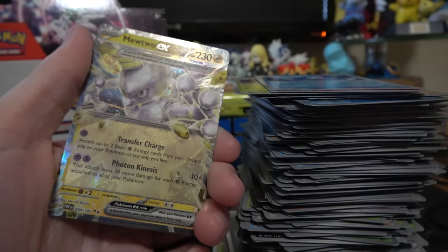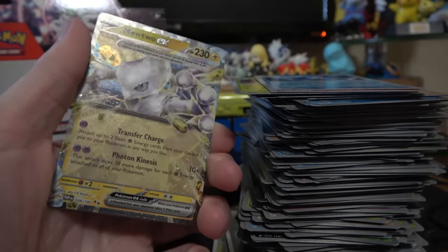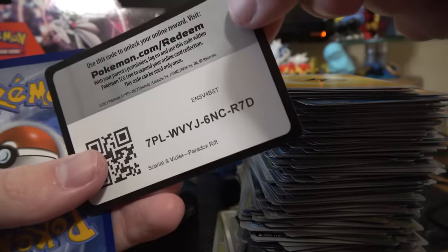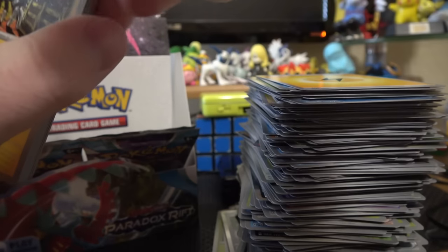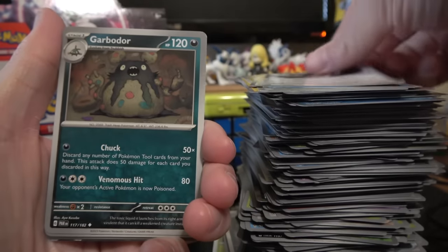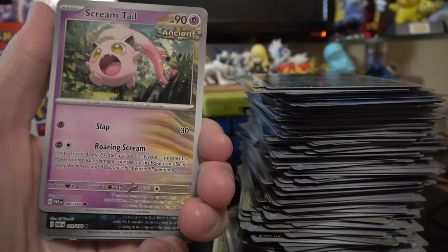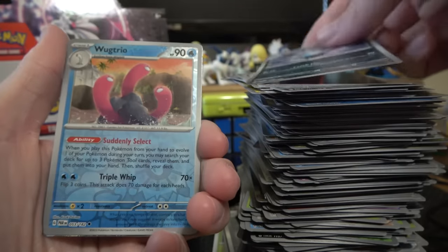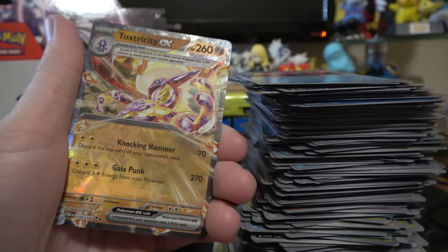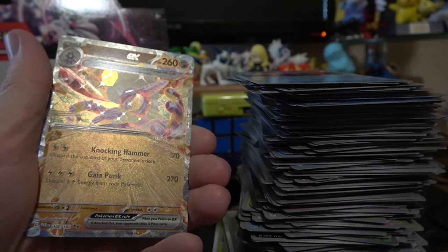Mewtwo! I didn't even know that was in the set — that looks really cool. I like the Terra EXs a lot. They kind of remind me of the VMAXs because they're all textured. And Blissey. That Feebas — I feel bad for that Feebas, it feels like it's been through a lot. Screamtail, Reverse Crobat, Reverse Wugtrio, and a Toxtricity Terra EX — yet another Terra EX, two in a row. That's just been the story of this box, I guess.